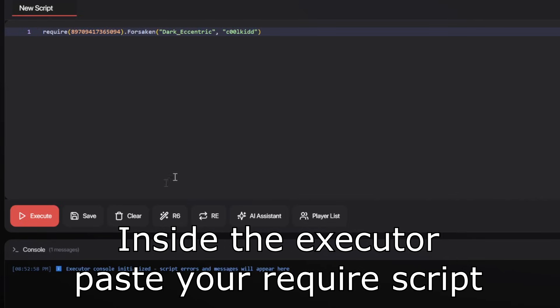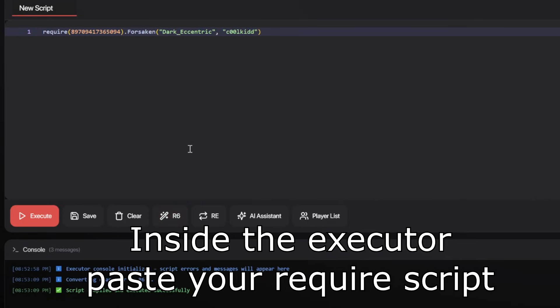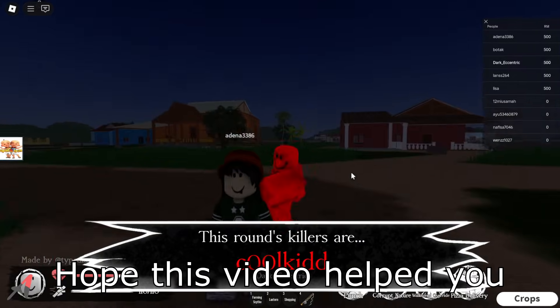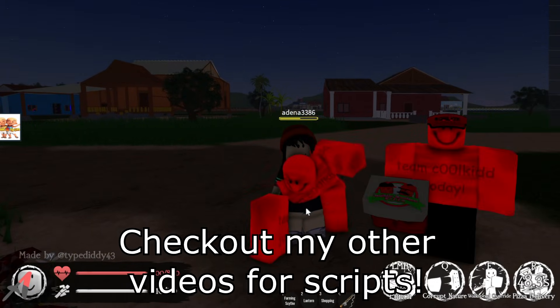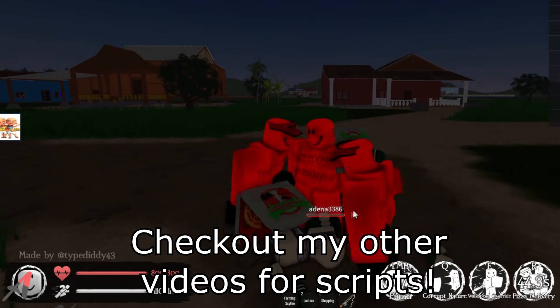Inside the executor, paste the required script, transform to R6 if needed, and execute. And that's it — tap back into the game. And those are the three ways you can use required scripts in Roblox today. I hope this video helped you. Thanks for watching, and check out my other videos for over a thousand free required scripts.